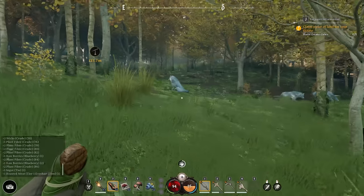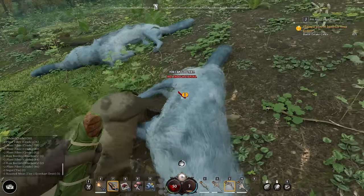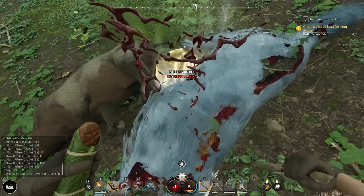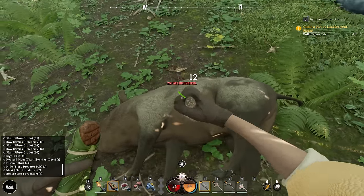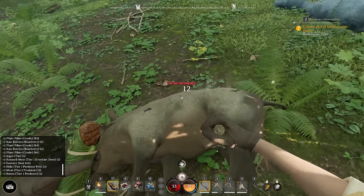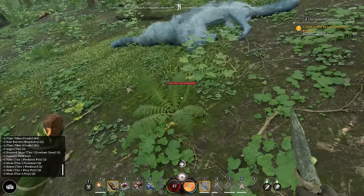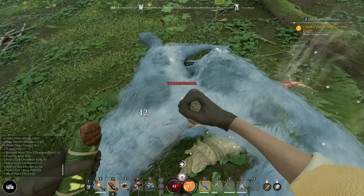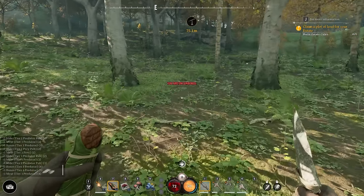The game is littered with little mini destinations and points of interest you can run by. Wolves always appear in packs of three — if you see one wolf, there are two more nearby. When you see little orbs on the ground, that's essence — as opposed to deconstructing items in your inventory. You just pick it up. Essence can appear out of just about anything: gather a plant and sometimes essence appears, kill an enemy and sometimes essence appears.